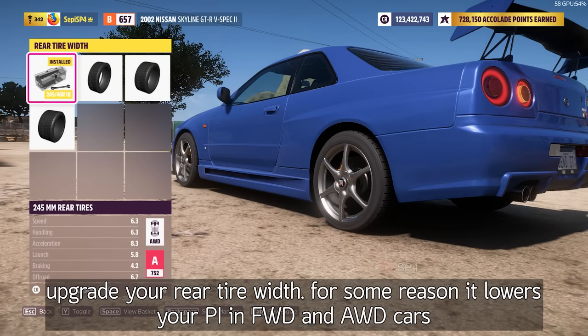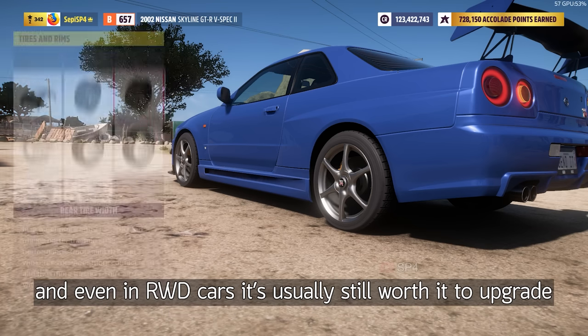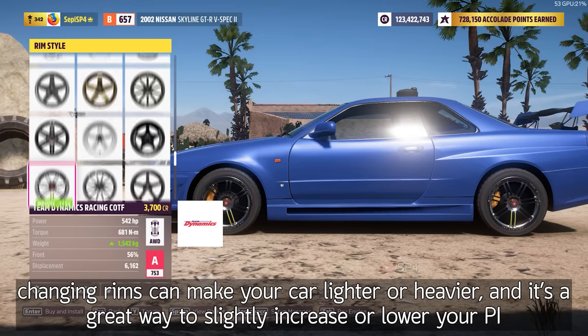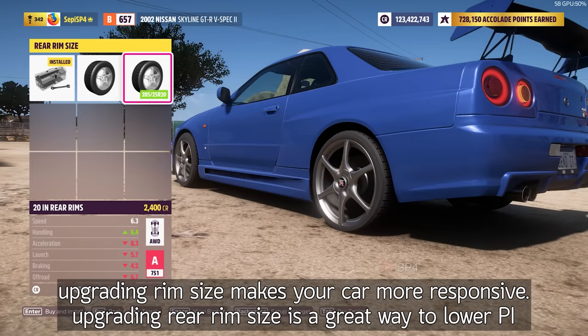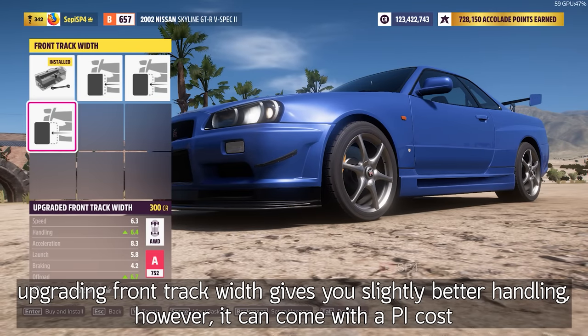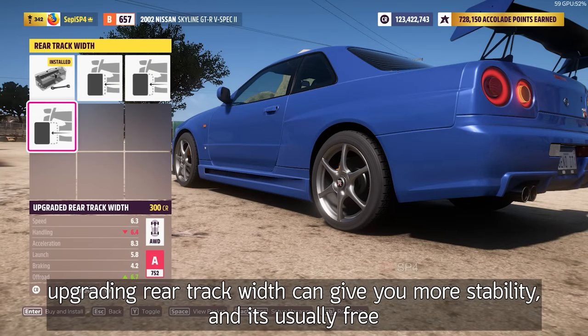Upgrade your rear tire width — for some reason it lowers your PI on front and all-wheel drive cars, and even on rear-wheel drive cars it's usually still worth it to upgrade. Changing rims can make your car lighter or heavier, and it's a great way to slightly increase or lower your PI. Upgrading rim size makes your car more responsive. Upgrading rear rim size is a great way to lower PI. Upgrading front track width gives you slightly better handling, however it can come with a PI cost. Upgrading rear track width can give you more stability, and it's usually free.